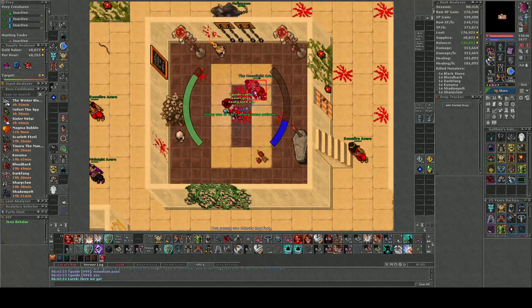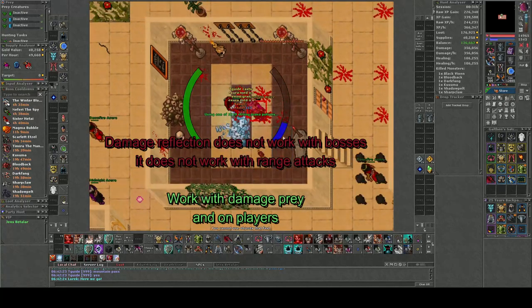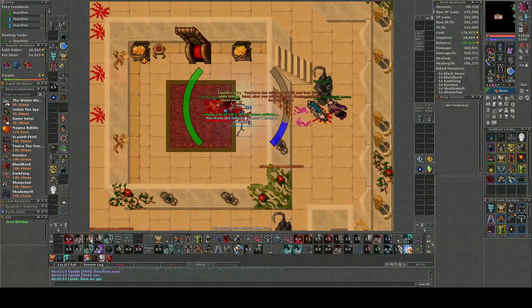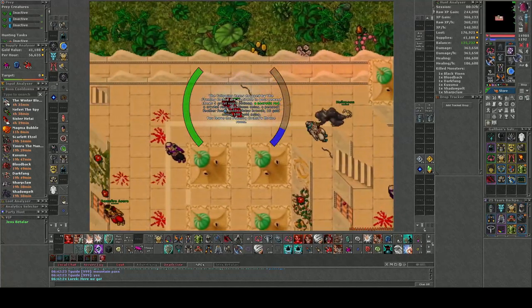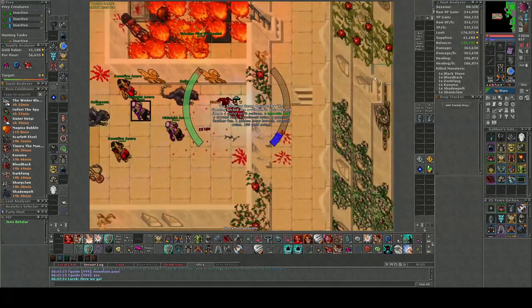When it comes to damage reflection, it does not work with bosses and it does not work on ranged attacks. It only works with auto attacks from creatures. The damage reflection is also influenced by your damage prey on that creature, and it does also work on players.